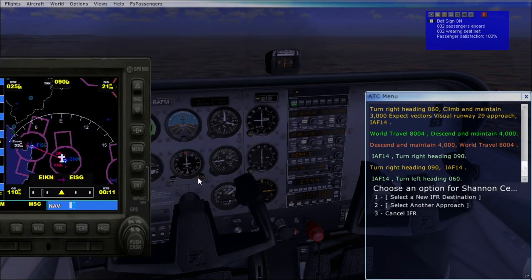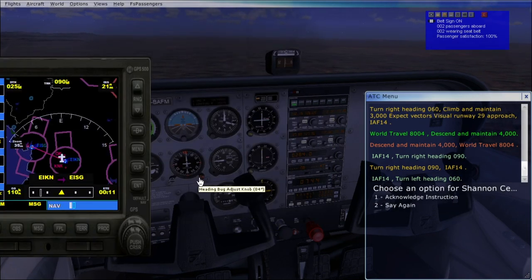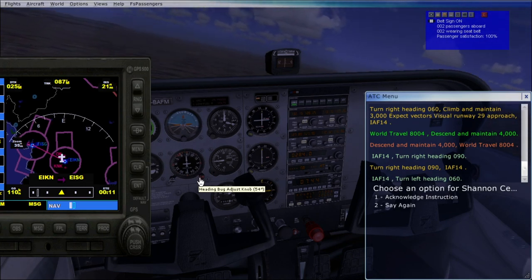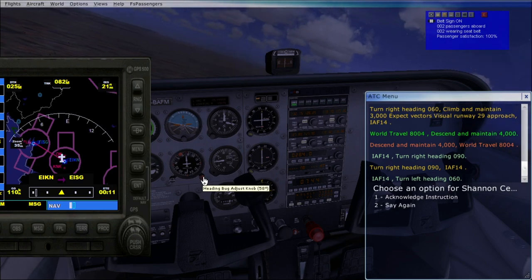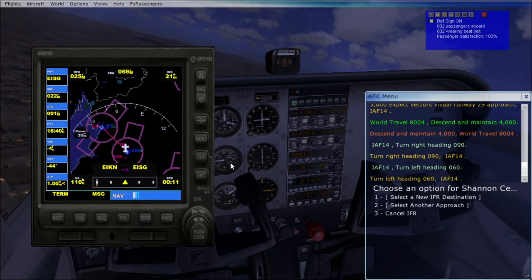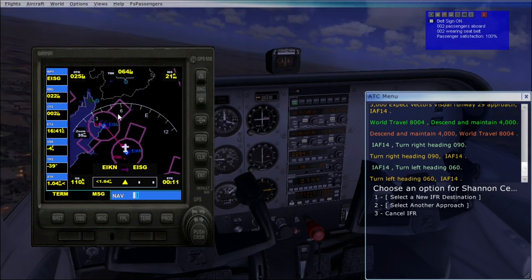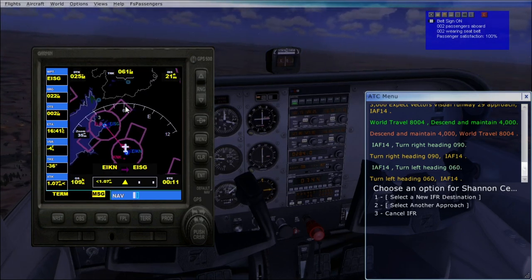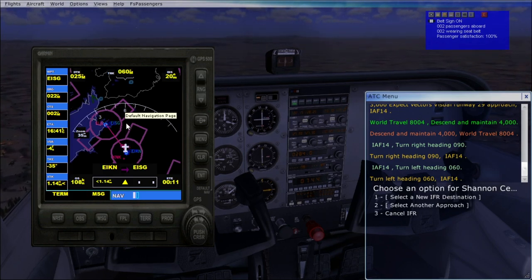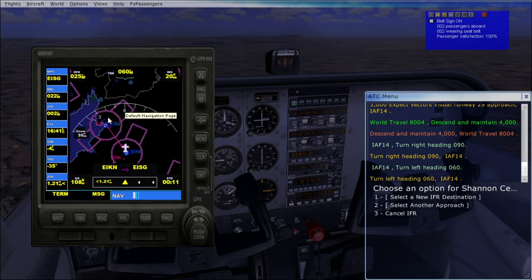Turn left heading 060 — India, 060. So this is where we're going, heading this way. We're going to come all the way up here and then come in this side into Sligo. I'm not sure how far past we have to go, but we'll see what happens.